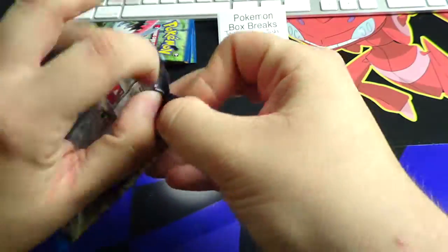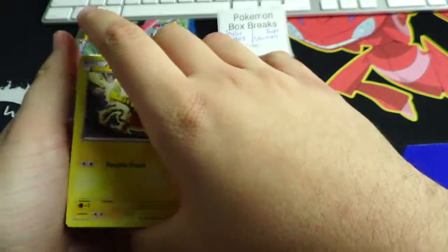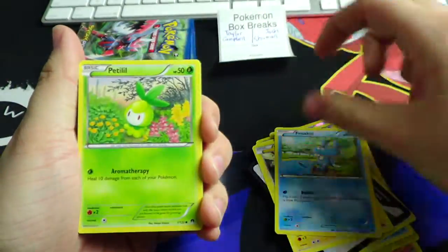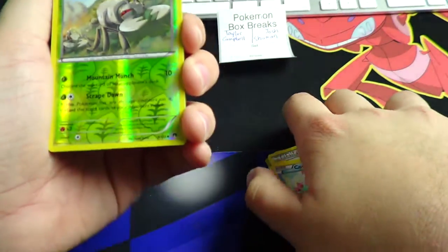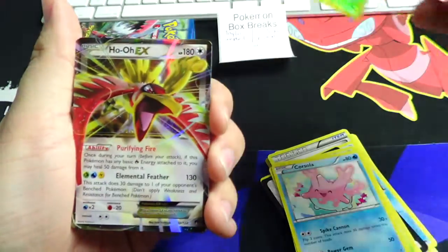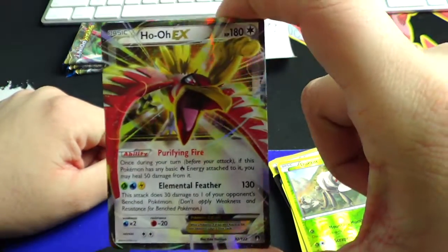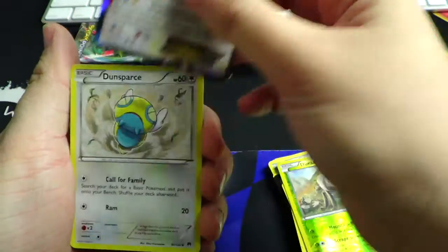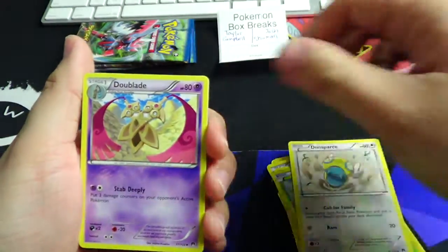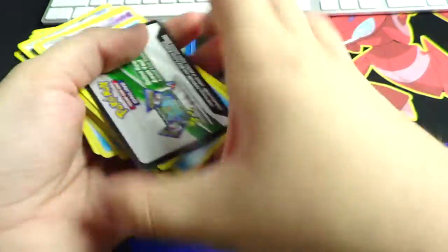Alright, last pack for Josh — let's see what we can get, who knows, maybe we'll get something cool. We've got a reverse Durant and a Ho-Oh EX. EX cards are two points, guys — two points! So that is going to leave Josh with a total of four points, and he has one point for the tiebreaker just in case he needs it.